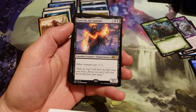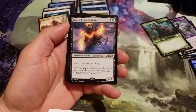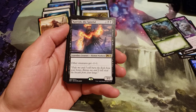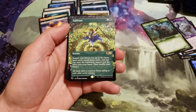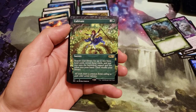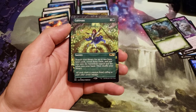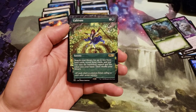We got Kaervek the Spiteful — costs 4, 2 generic and 2 black. Legendary creature. Other creatures get minus 1, minus 1. And we got a Cultivate Full Art! Even though it's uncommon, it's got the rare symbol. Cost 3, 2 generic and green. Search your library for up to 2 basic land cards, put one onto the battlefield tapped and the other in your hand, then shuffle.